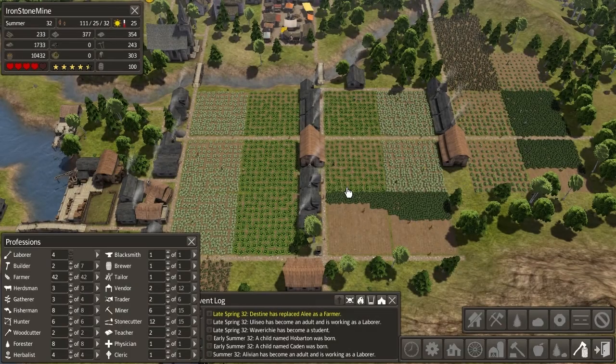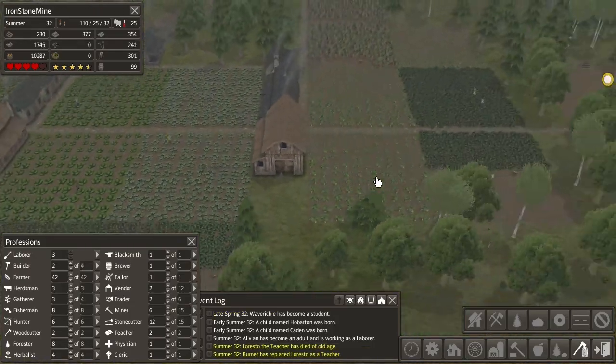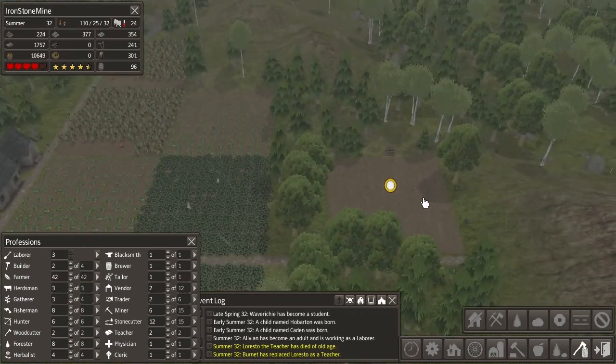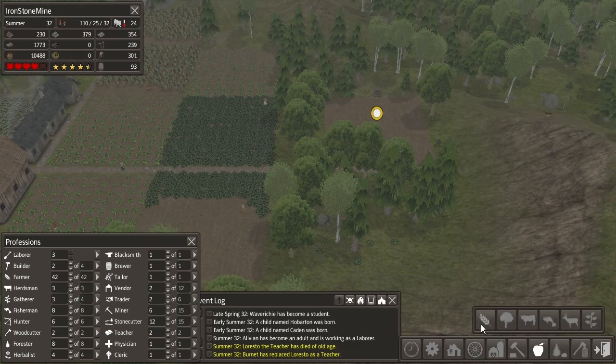Hey guys, my name is Fabe and welcome back to episode 20 of Banished. Here in our little ironstone mine, our mining town. We are producing a lot of food, I hope at least that's how it works. We got another crop field there that I just made at the end of last episode.